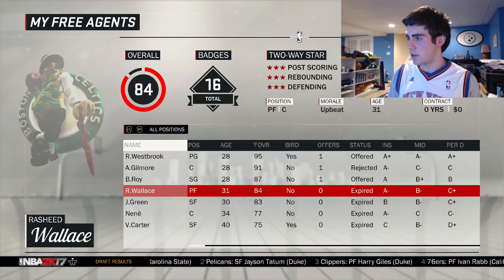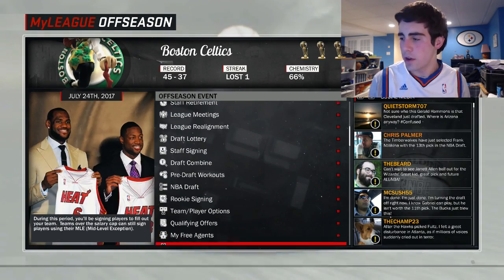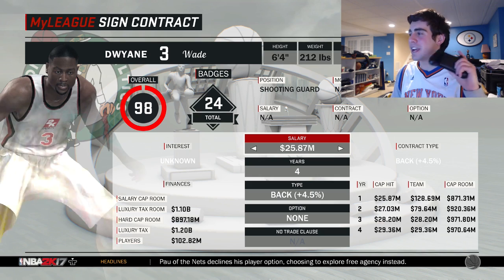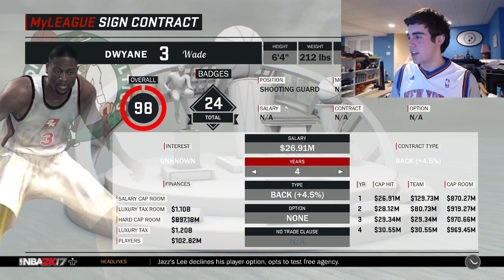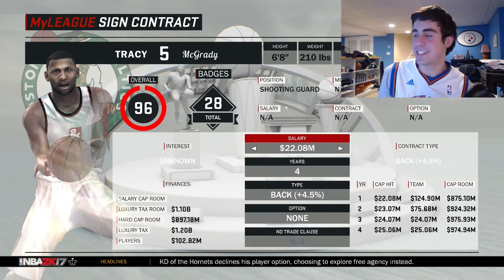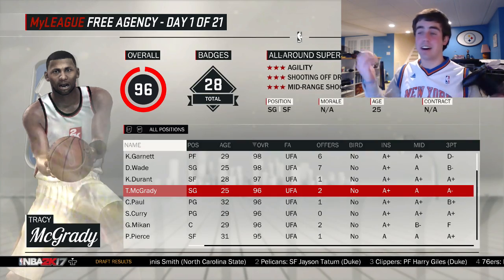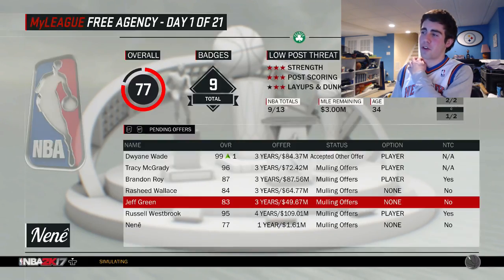Brandon Roy — I want to bring you back. Rasheed Wallace, Jeff Green — no. Vince Carter can go. Who am I signing? I think Dwyane Wade, guys. Wade would be a clutch signing as our one free agency spot. Let's give him the most I can. Backup plan would be Tracy McGrady — I would definitely take T-Mac on this team. Wade accepts another offer, and so does T-Mac. Okay, I need a shooting guard though.